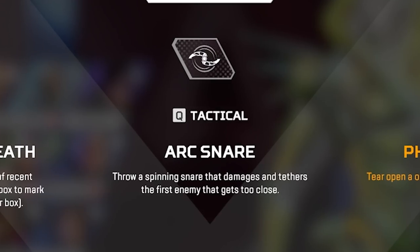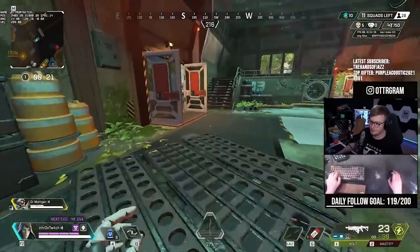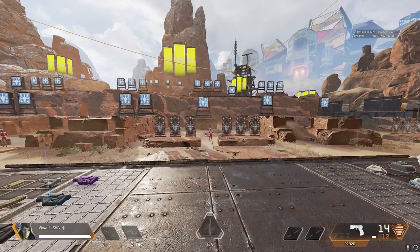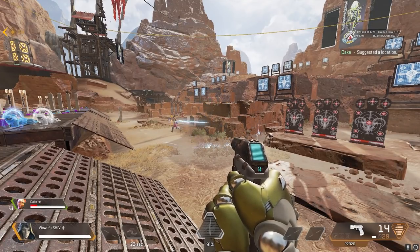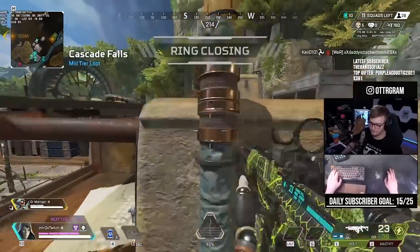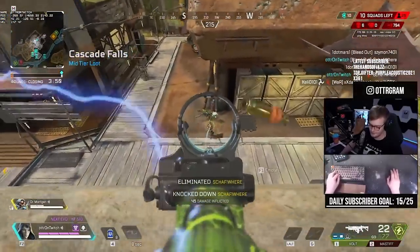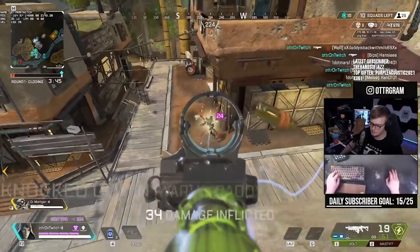Speaking of an ambush, Ash's tactical ability, the Arc Snare, is great for setting up ambushes. This ability throws a spinning snare that damages and tethers the first enemy that gets too close. Once thrown, this slow-moving projectile flies in a straight line until it hits an object or a person, and once it lands, it creates a snare trap with an instant radius of 4 meters. The first enemy who enters the snare trap immediately takes 10 damage to the flesh or 20 damage to shields and is then snared for about 3 seconds. The trap lasts for 6 seconds if nobody is snared. Anyone stuck in the snare cannot move out of the radius, and if they try, they get pulled back until it eventually lets go after 3 seconds.